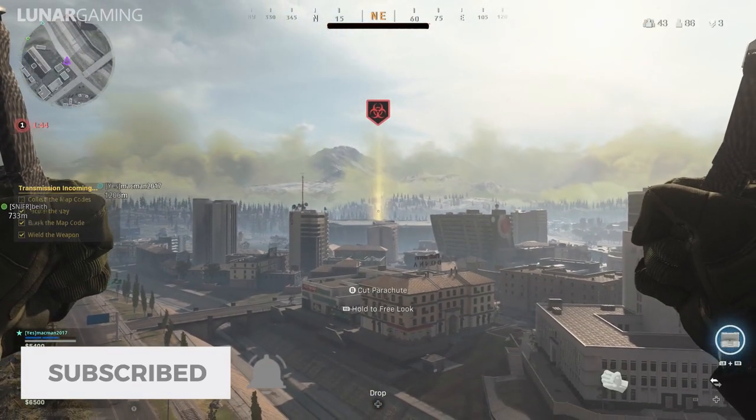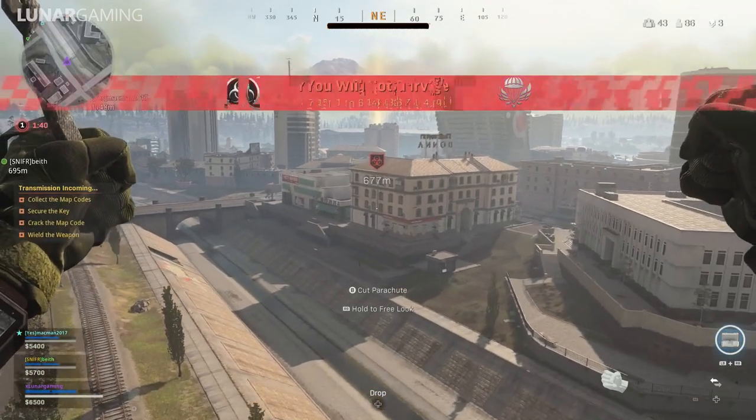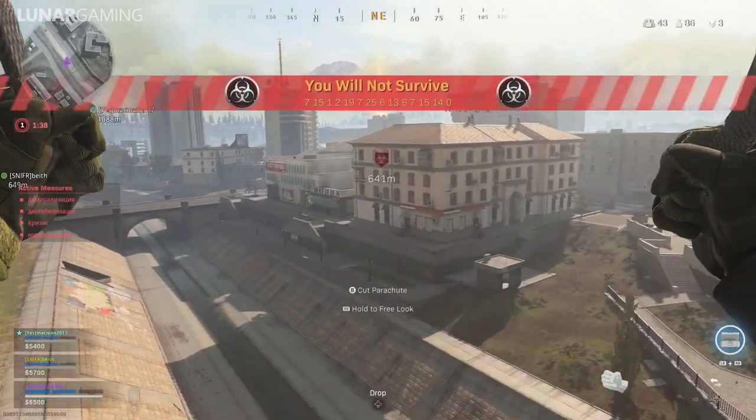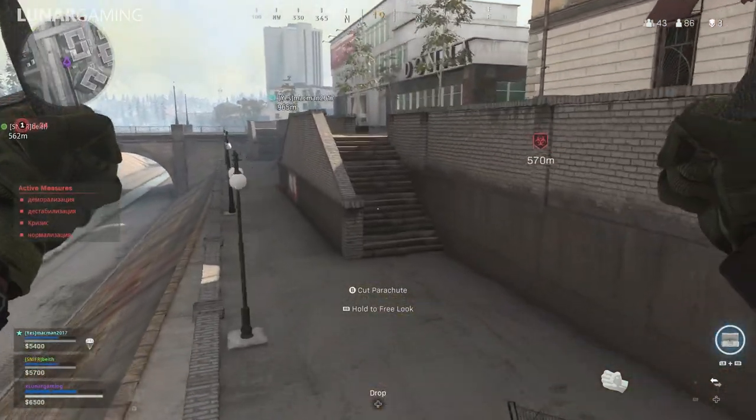There are three distinct editions of Cold War, each offering different things. The standard edition will cost $60, the cross-gen bundle is $70, and the ultimate edition will be $90.